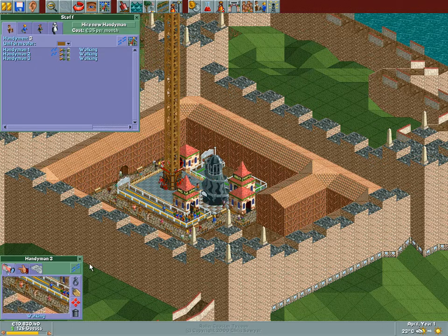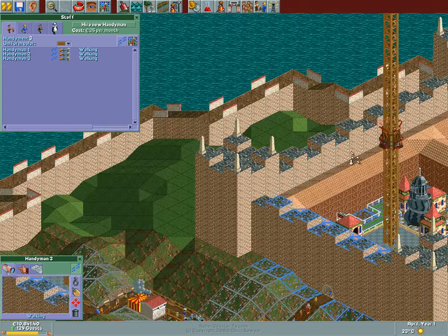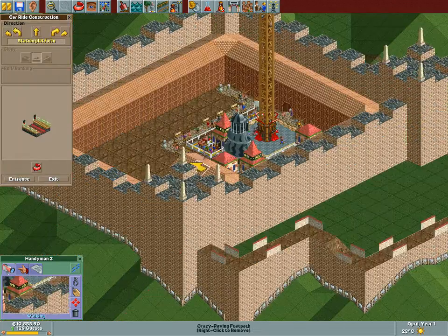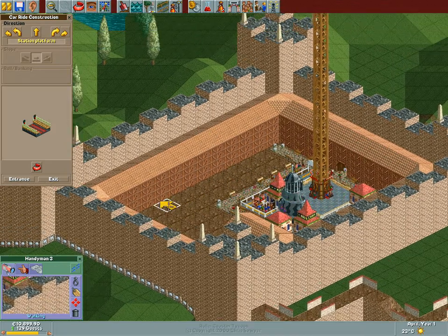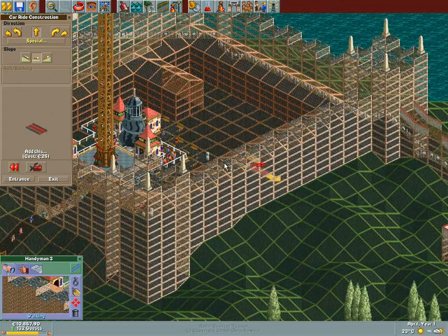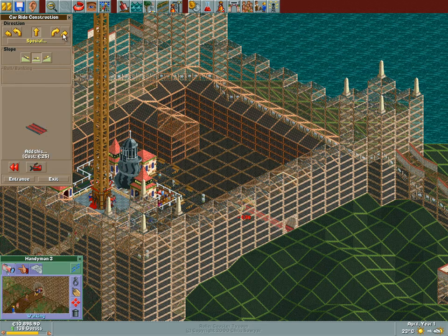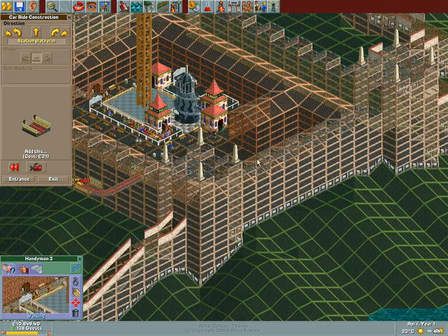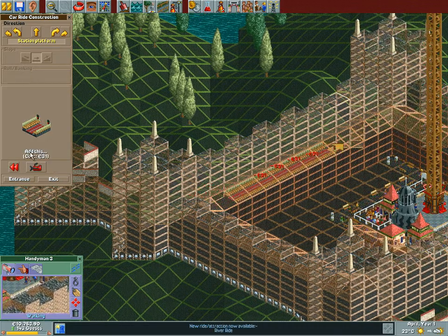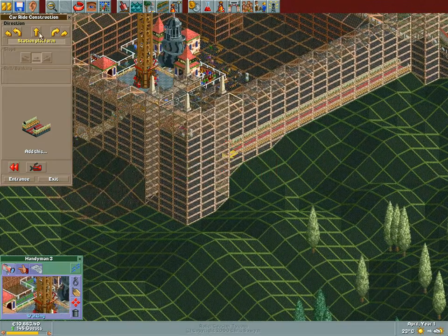I'm so digging this whole castle thing — I think it's really awesome. Let's build another gentle ride, and then it's time for our very first coaster. This is going to be truly cool and awesome, because it's going to incorporate things in the wall. I'm kind of curious — it seems the wall is actually three tiles thick. That's pretty neat.